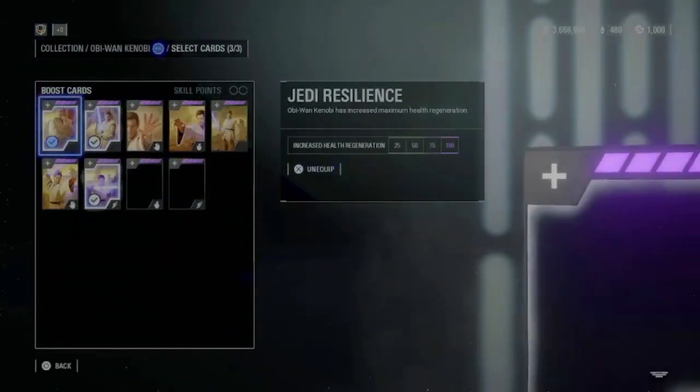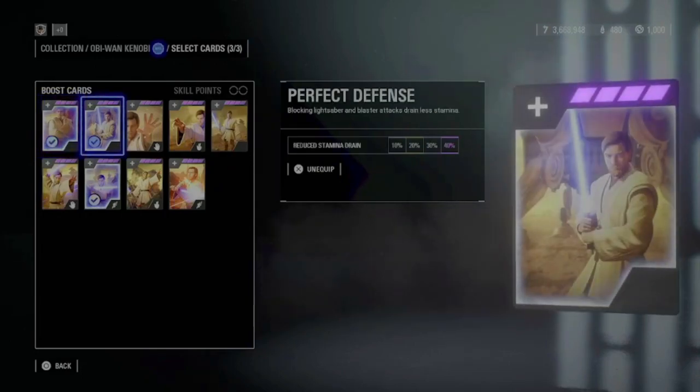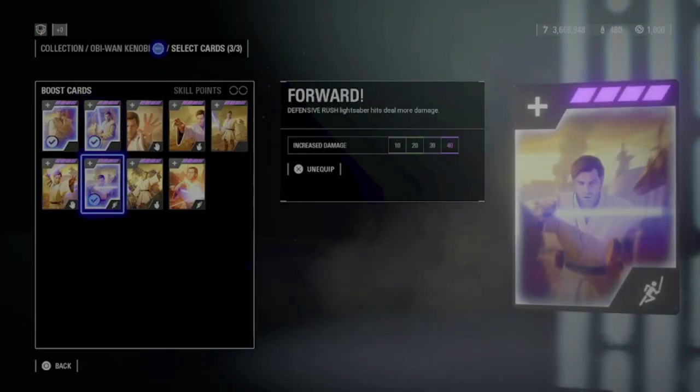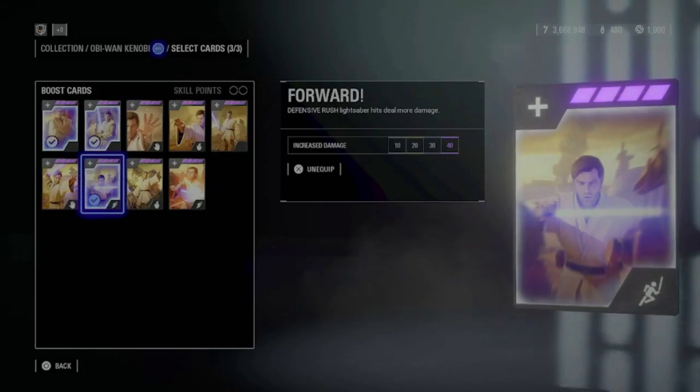Then we have Kenobi. I play Jedi Resilience to give him more health, Perfect Defense to give him even more stamina, and Forward, which gives his Defensive Rush more damage. That's always pretty useful in basically every mode.